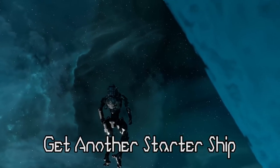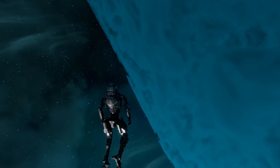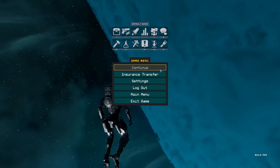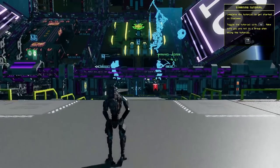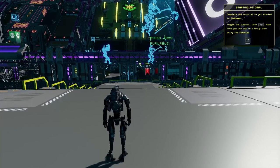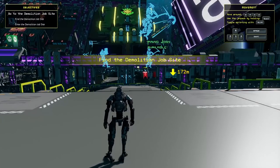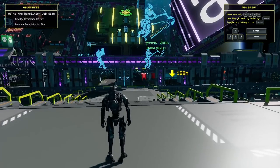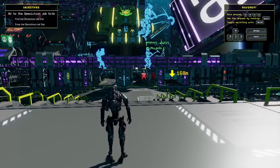If you ever find yourself floating out in the middle of nowhere and you seem to have lost your ship, all you need to do to get another is press Escape, click on Insurance Transfer, click on Origin, then press F8. You can restart the tutorial and at the point where you are given a ship, you'll get it again and be on your way with a new ship.